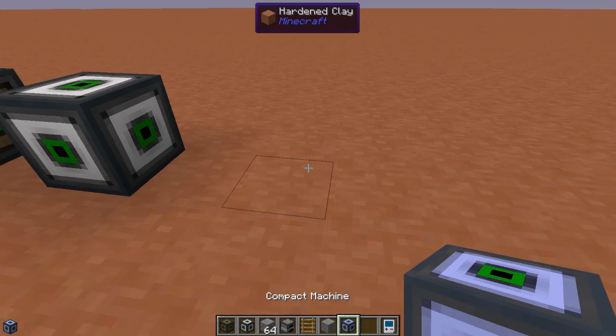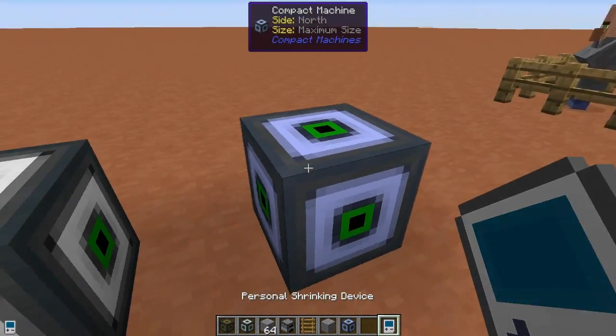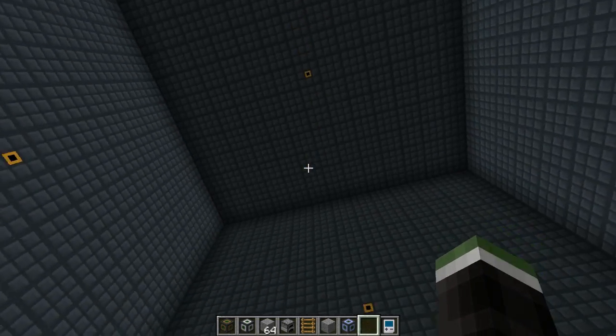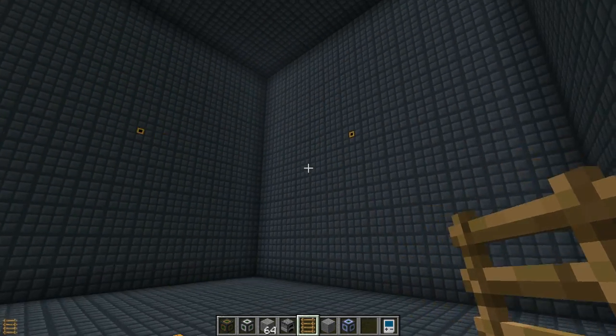Let's compare this to the biggest size. Of course this is extremely expensive — we need 8 nether stars for this. Enter it and you can see that this is quite large. Again, you cannot exit in any way other than the shrinking device; you can just build inside this area.